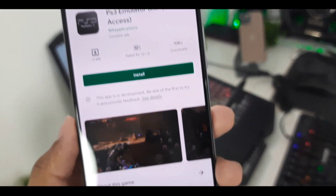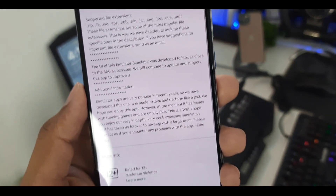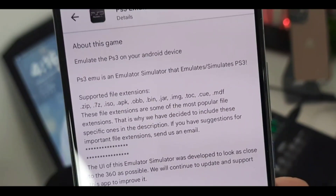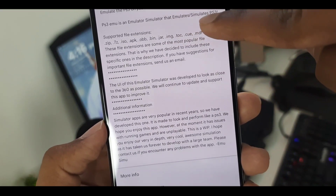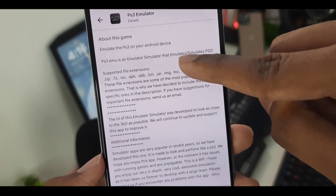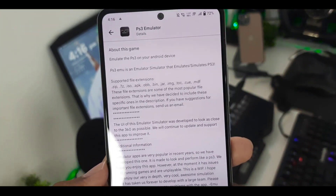It also has gameplay pics attached to it — here you can see this is a Halo gameplay and other PS3 games. It will be very interesting to see. In the description he has written: 'Emulate the PS3 on your Android device — PS3 Emulator is an emulator simulator that emulates/simulates PS3.' Now this is the first red flag — it should be emulation, not simulation. Simulation is completely different.